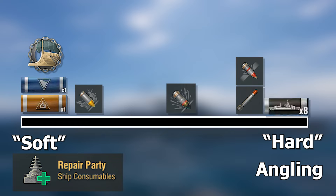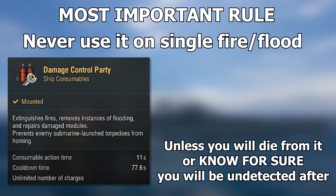Citadel damage, depending on the ship you play, is from not healable to around 30% healable. We also have the damage control party, which removes every fire, every flooding, and all module incapacitations from your ship — we just press a button, but it comes with one rule: never use it on a single fire or flooding. You have no idea how many people I've killed because they used their DCP on the first fire, then got two floodings and three fires and just burned. They just die a very horrible, painful death after wasting their DCP on one thing. So don't do it.